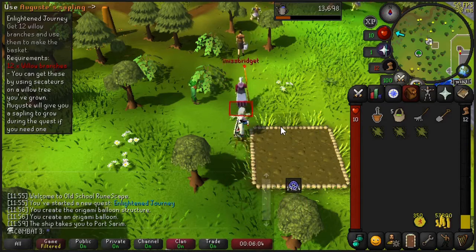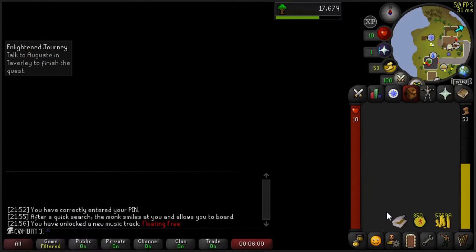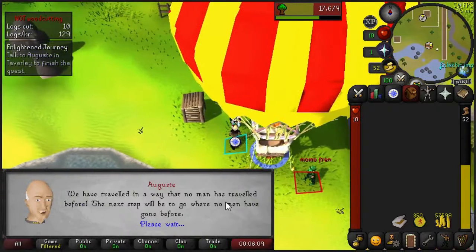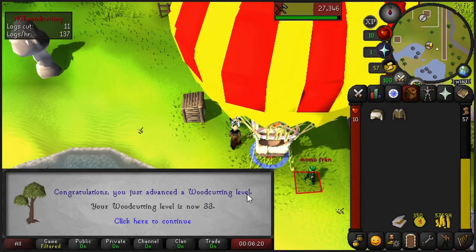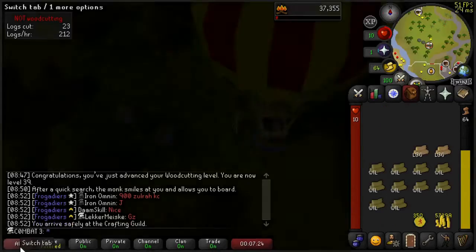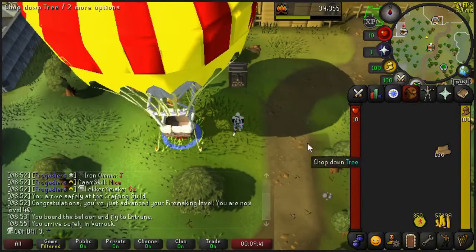We've got the willow tree. We're planting it here in Lumbridge, and we're going to log off for the night and come back to get the branches in the morning. Got the branches — we're able to continue the quest. We're flying the balloon and unlocking our first route to Taverly, which is going to be very useful. We complete the Enlightened Journey quest, getting a nice chunk of experience — level 32 farming, level 33 woodcutting, and level 32 firemaking. I went ahead and unlocked the other routes too: the Crafting Guild route, and then the Varrock route, which gives us 40 firemaking and is needed for our construction method.